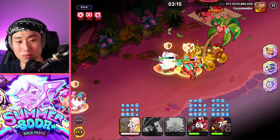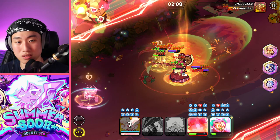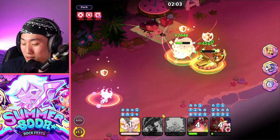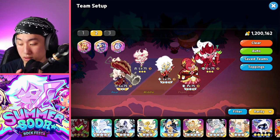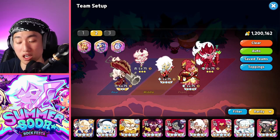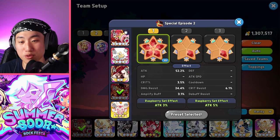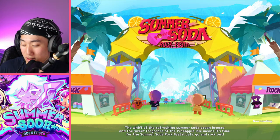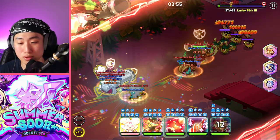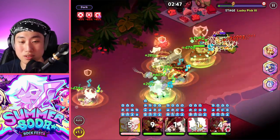I actually died there, so I'll have to try this again. My Holla Berry survived but Rockstar and Tartan died. You can switch toppings — full Solid Almond on everyone works fine: full Solid Almond, full Swift Chocolate, full Searing Raspberry, full Searing Raspberry, and full Swift Chocolate. I don't think you need the extra healing, just the damage. There are definitely more ways to beat this than the build I'm doing.